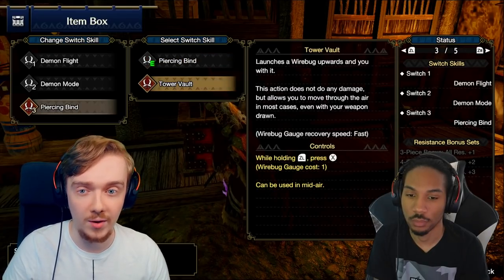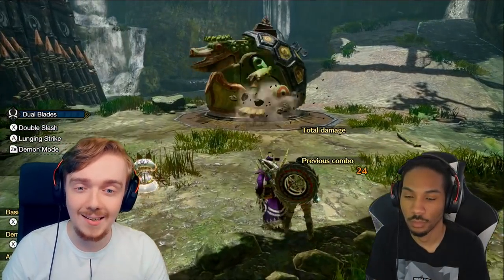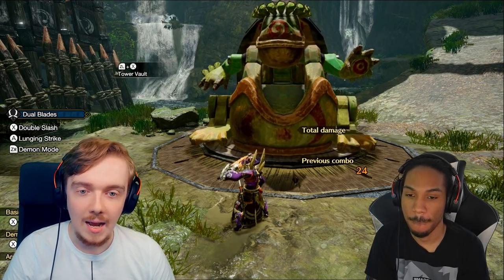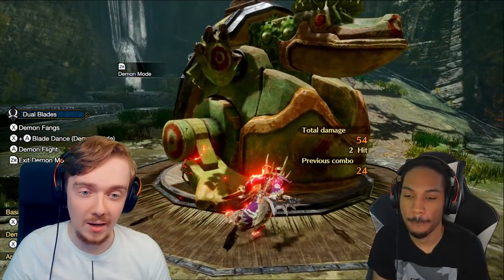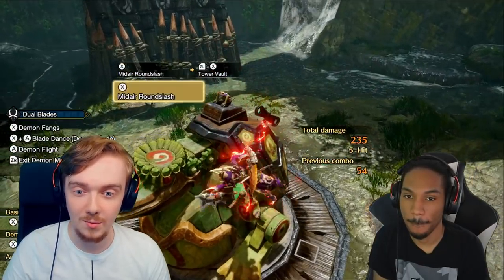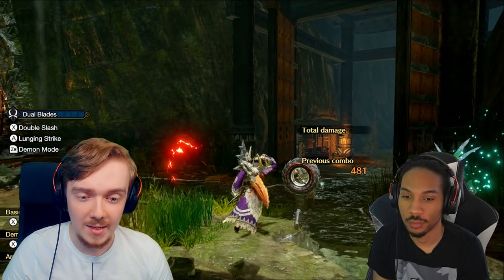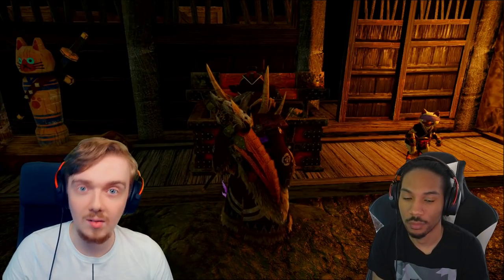Before we show Piercing Bind off, I'll briefly talk about Tower Vault, because this is a very interesting one. Tower Vault is the silk bug jump into the sky, and it's really good in one sense because it can keep you almost indefinitely in the air for as long as you have silk bugs active — you can combo hits and just repeat and never have to land. But outside of that, I'm not sure about the use case for it. It doesn't seem to be as good as Piercing Bind. Tower Vault is good to stay airborne, but when you compare it against Piercing Bind, there is a clear winner, at least for me.